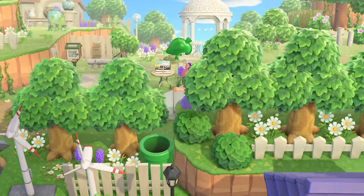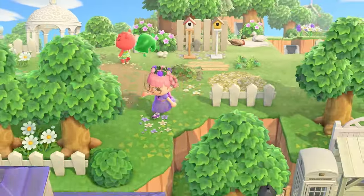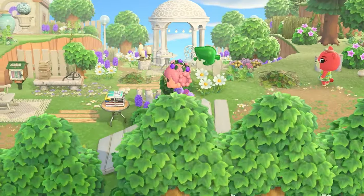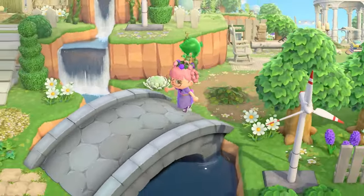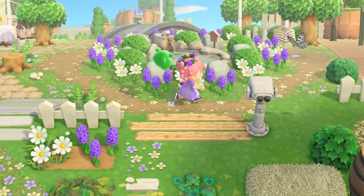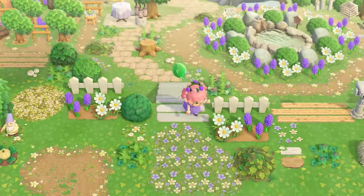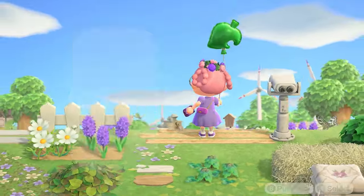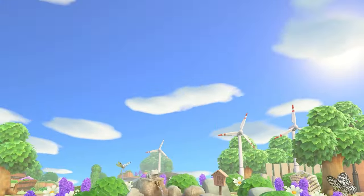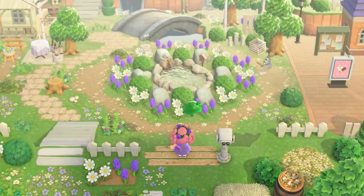Oh, I jumped up on the cliff — that was fancy! Definitely useful, you know, because sometimes running up to the front of your island is such a pain. And Resident Services was right here — look at this! Oh, let's get a better look. I love me a rock circle and this one is so pretty with our little purple and white flowers and a cute little pond in the middle.